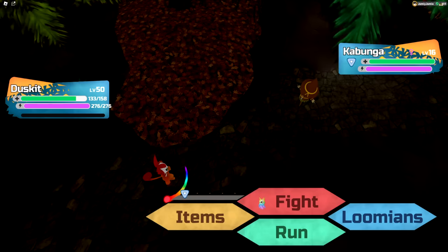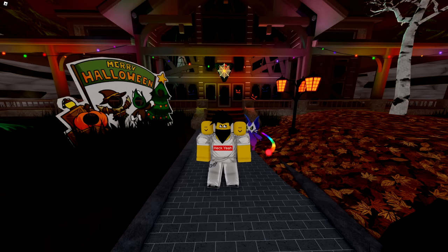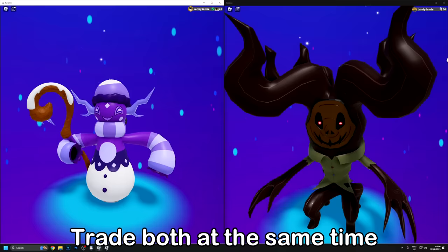You can find Halloween Kabungas in the Grass Patches as a very common encounter. Unfortunately, Christmas Kratle can only be found during the Christmas events, which means right now you'll only be able to use previously caught Christmas Kratles from previous years, or trade for them. Once you have a Halloween Kabunga or a Christmas Kratle, you can trade them for the opposite one, and by doing this you'll get Formin or Lashence depending on which version was traded to you.